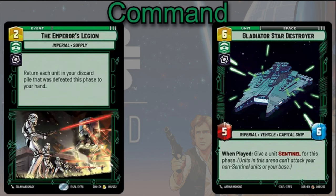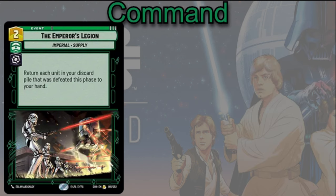For events, you can play Emperor's Legion — two cost. Return each unit in your discard pile that was defeated this phase to your hand. This card is built for Palpatine — it's going to allow you to get all those cards you killed yourself with Palpatine's ability back into your hand to use again in future turns.